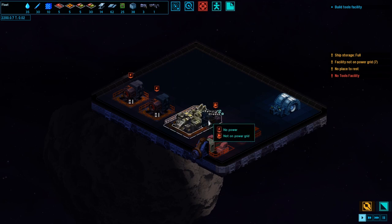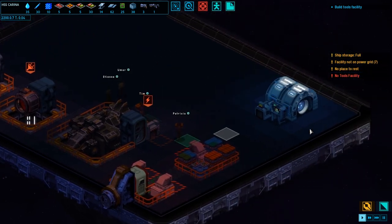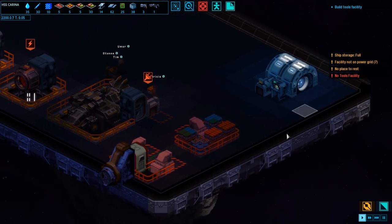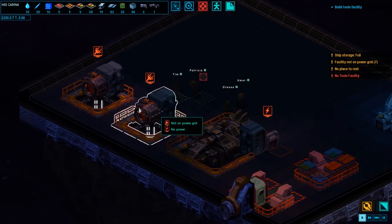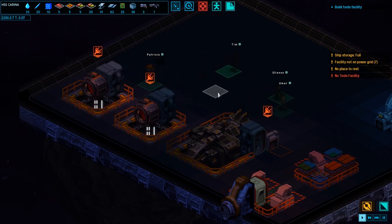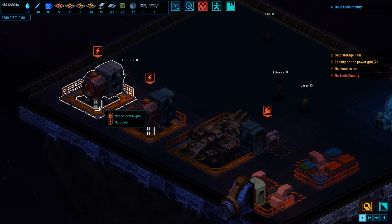Alright, here we are. We've got our little crew members. We can zoom — it's not a smooth zoom, but we can zoom. We've got WASD to move around. I'm just figuring this out as I go here. Remember — incomplete game. So this is the tutorial, I guess, but I don't really see an actual tutorial yet. Presumably this will all be improved, but I'm sure we can figure it out.